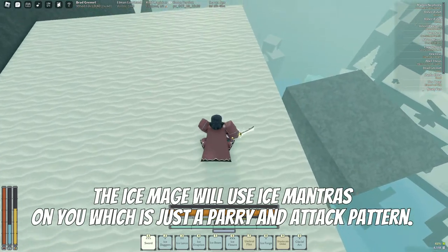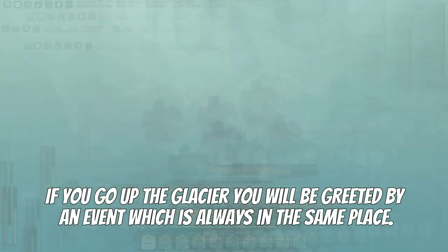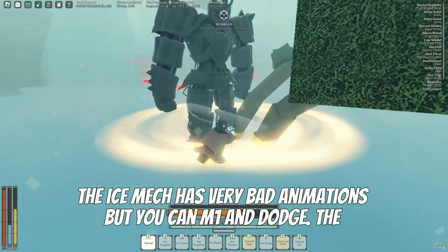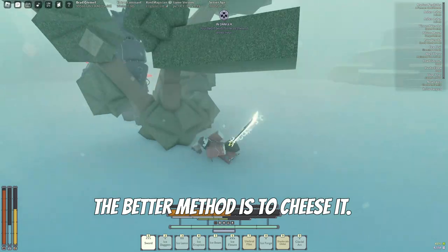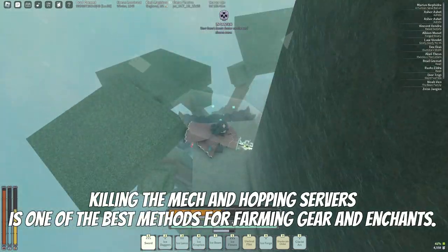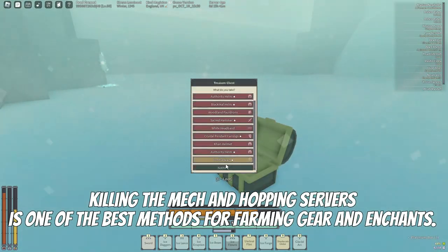The ice meg will use ice mantras on you, which is just a bury-and-attack pattern. Going up the glacier you will be greeted by an event in the same place. The ice meg has very bad animations, but you can M1 and dodge if you want to fight it directly. The better method is to cheese it, which prevents it from hitting you except for its slam attack, which you can still block or bury. Killing the mech and the mudscribers is one of the best methods for farming gear and ancients.